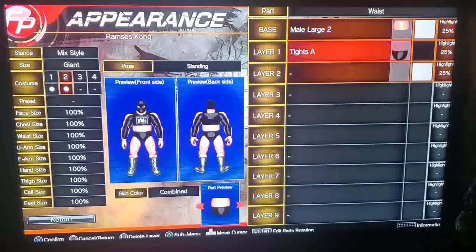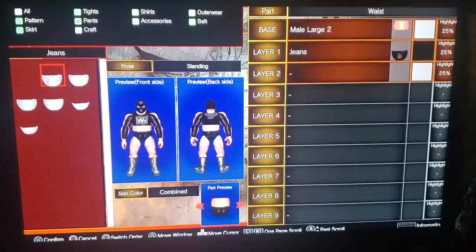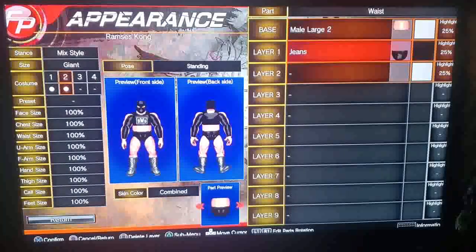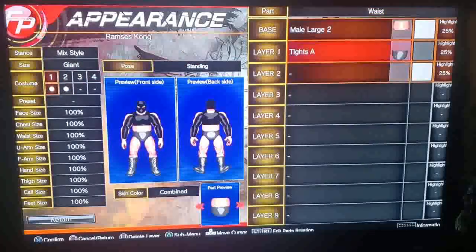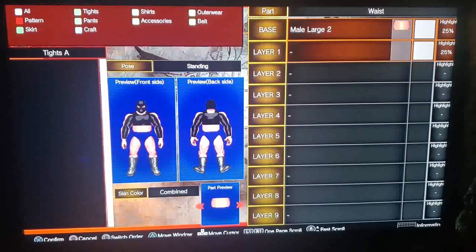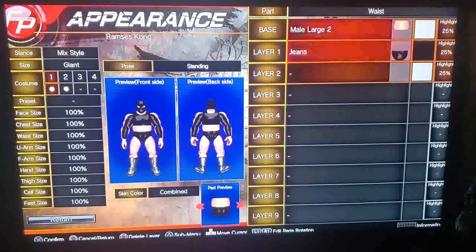I almost forgot the waist — that's supposed to be all black. For pants, you can do tights and all that, similar to shirts. We're going to do jeans. I often use jeans pretty often because a lot of the wrestlers I create are local guys from Chicago who are fellow YouTubers. If they request something specific I'll do it, but usually the requested clothing is typical wear.